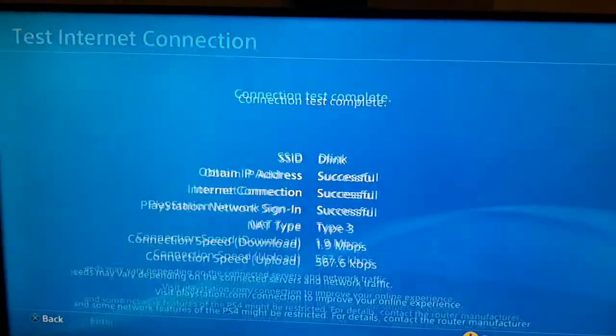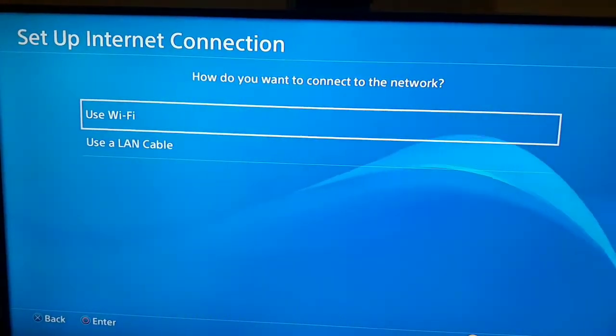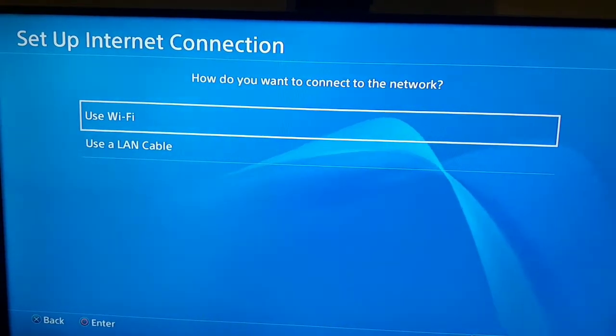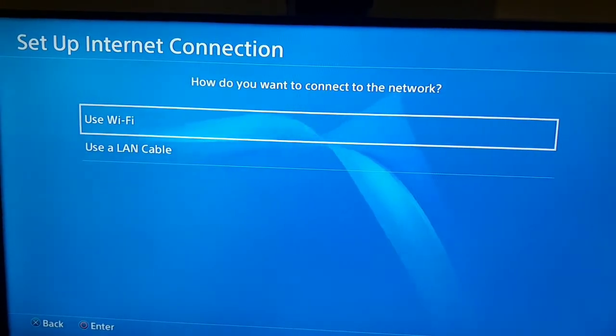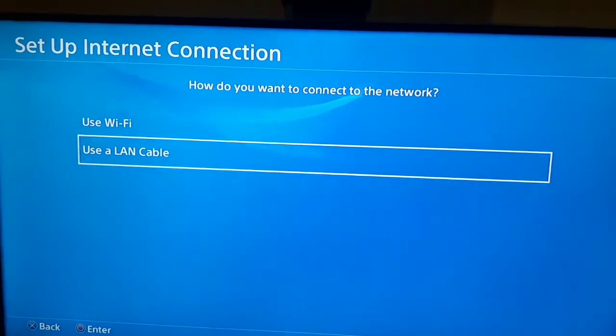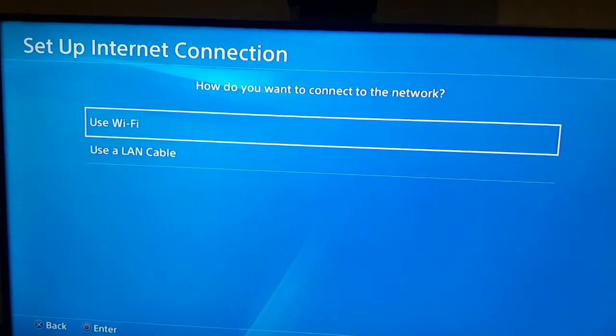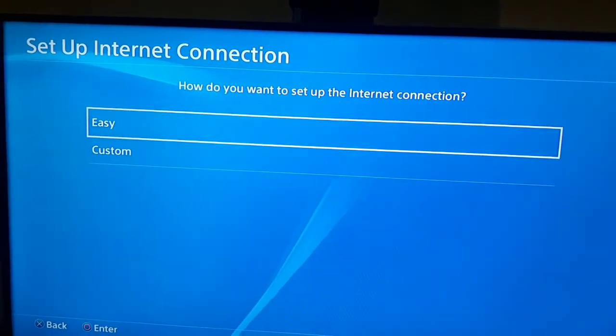Select the top internet connection option. If you use Wi-Fi, try switching to a LAN cable, and if you use a LAN cable, try switching to Wi-Fi. In this video I'm using Wi-Fi. Scroll down and select Custom.